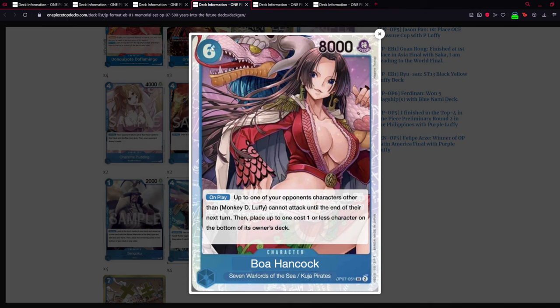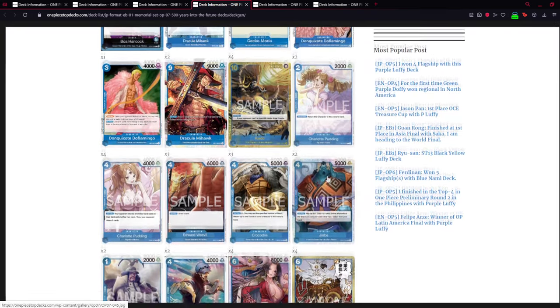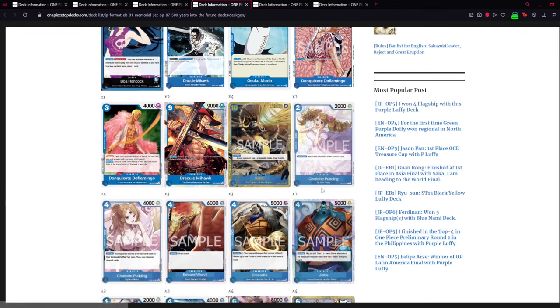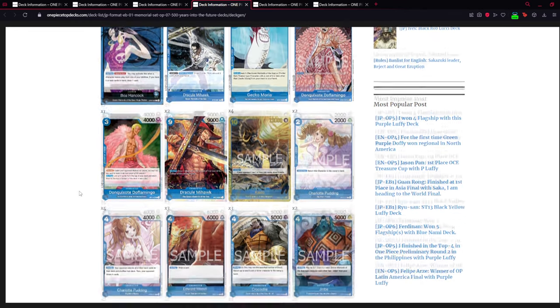Boa Hancock herself is honestly a bit too much — she's only a six-cost with 8000 power and such a good effect. For six Don you get an 8000 character that freezes another character and places a one-cost-or-less character on the bottom of its owner's deck. This is insane. And Jimbe is your key card — he makes this deck incredible.